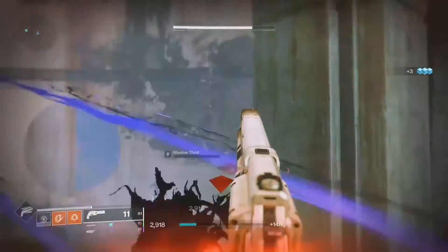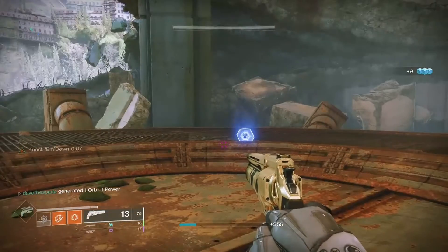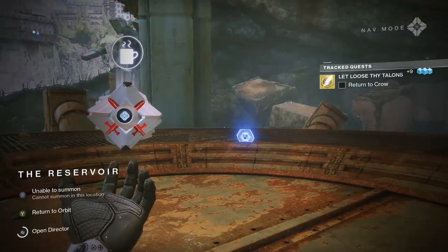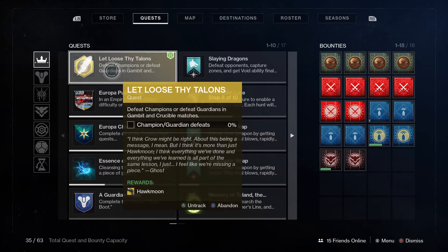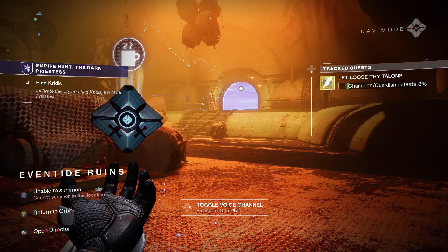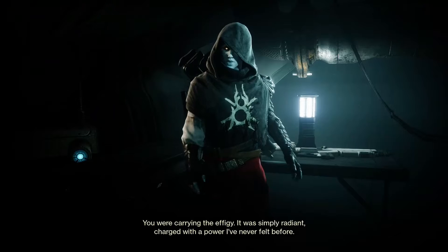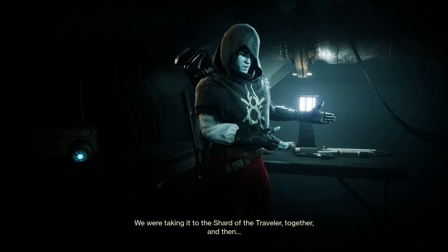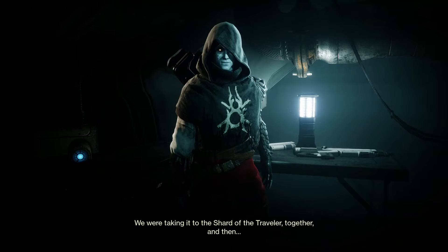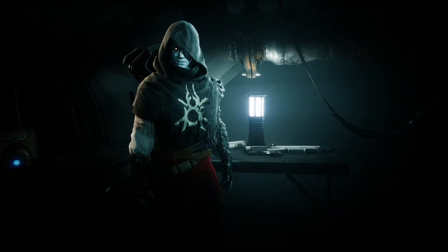After completing that, return to the Crow for a third time and do another special mission located in the Trostland. Once completed, you'll get a quest to get champion or guardian kills. The easiest method by far is champion kills — killing champions in the Empire Hunt is very good. Each champion counts as 3% done, and after just one run I had 24% completed. Since you need 200 guardian kills worth of progress, champions are by far the fastest method. Make sure you actually damage each champion yourself, because if a teammate kills them without you dealing any damage, it won't count.